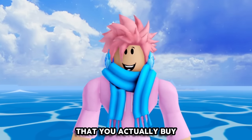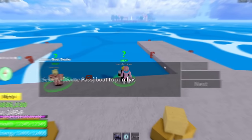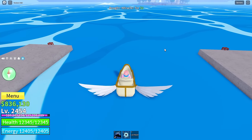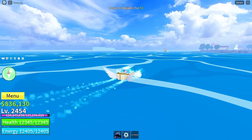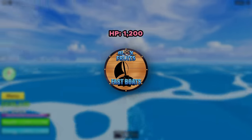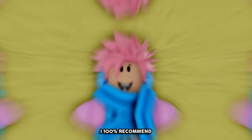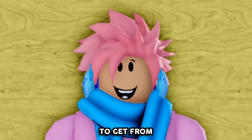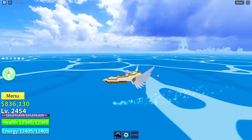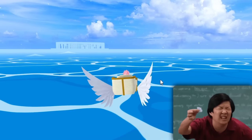Moving on to the first boat that you actually buy from the luxury boat dealer instead of the normal boat dealer — this boat is called the Miracle. It's extremely small and it can only fit one player. This boat has a total of 1,200 HP and you can only get it if you buy the Fast Boats game pass, which is the game pass that lets you access the luxury boat dealer. I 100% recommend this game pass if you want to get from island to island in a flash. This boat is actually good for some sea events because of its incredibly small size, which makes cannonballs from ship raids incredibly difficult to hit.